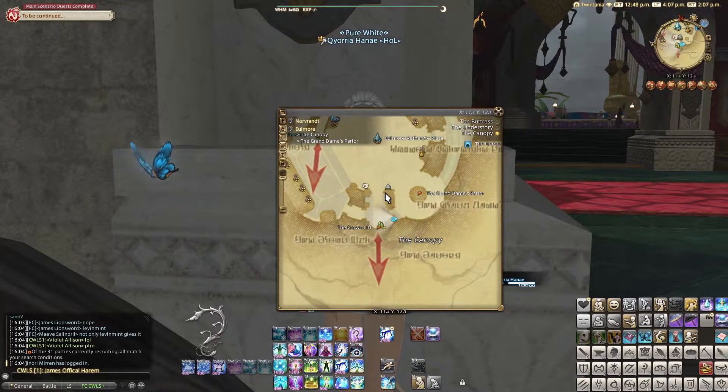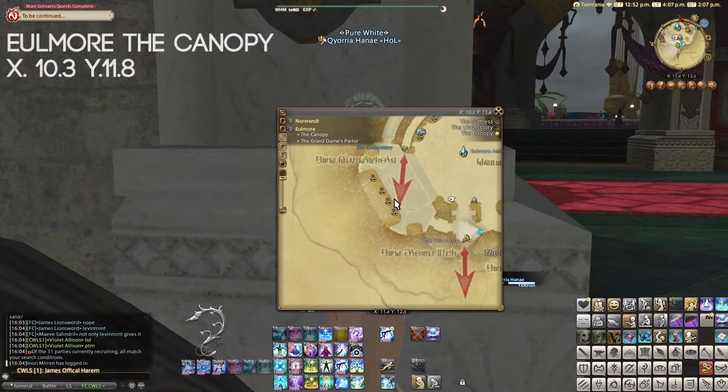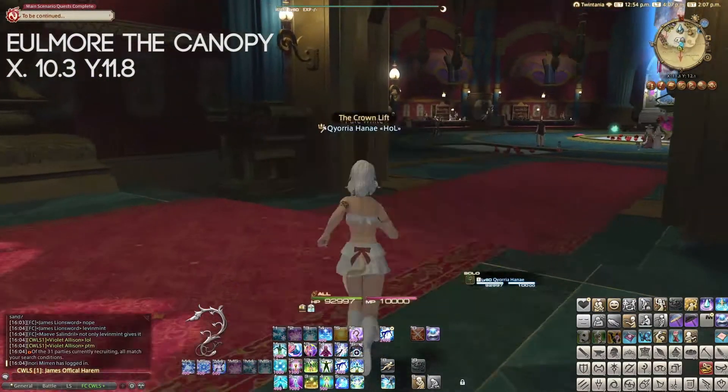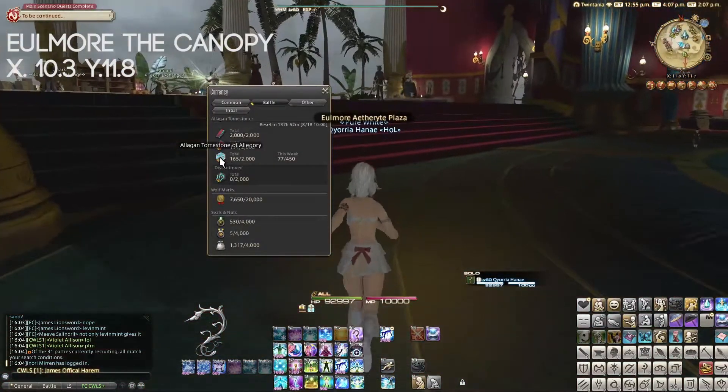So for this video, we will see how to get augmented Crystarium gear. First, you need Crystarium gear. To get Crystarium gear, you have to go to X10.3, Y11.8. And you need some Allegan Tomestone of Allegory to get some.